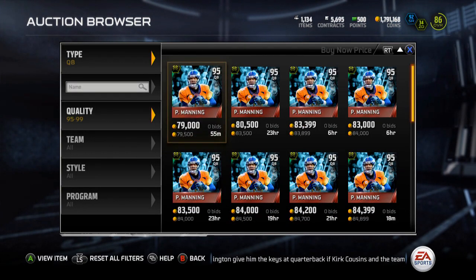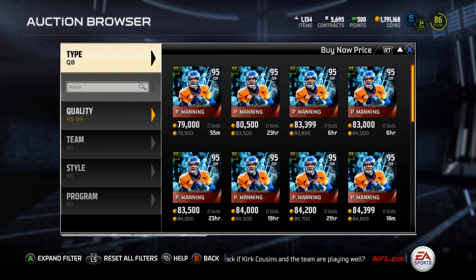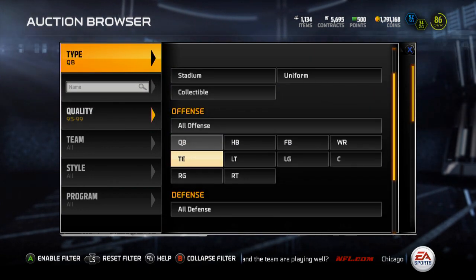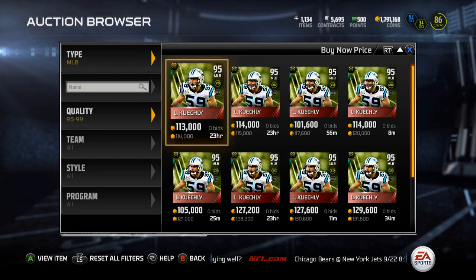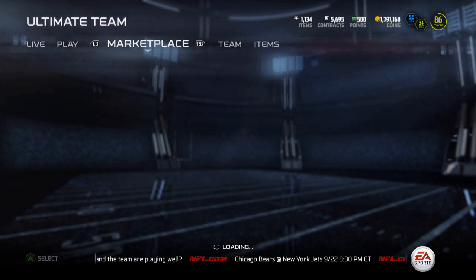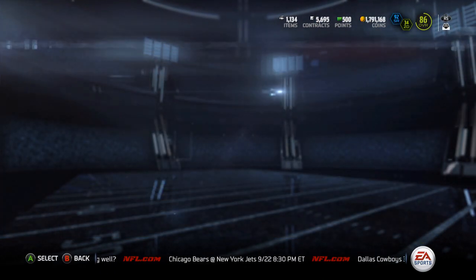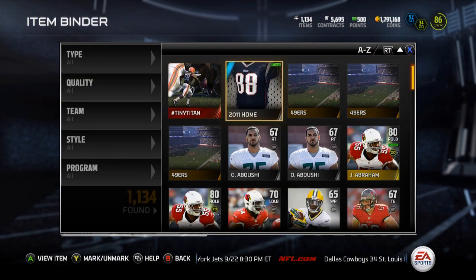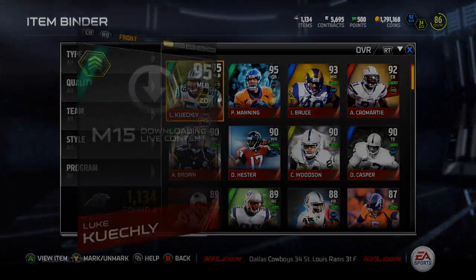Peyton Manning is 79k — not too bad. Luke Keekly at middle linebacker is 114k. That'll get me close to or over 2 million coins, especially with my elite coach selling and some other things I need to sell.